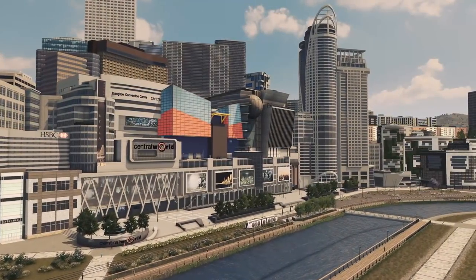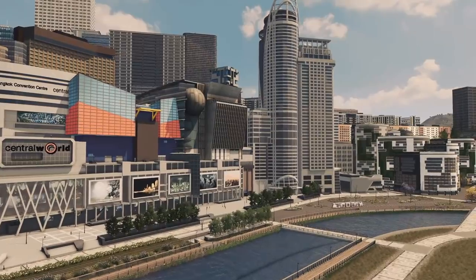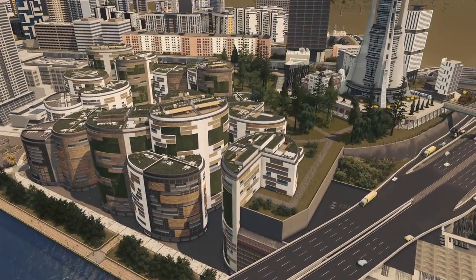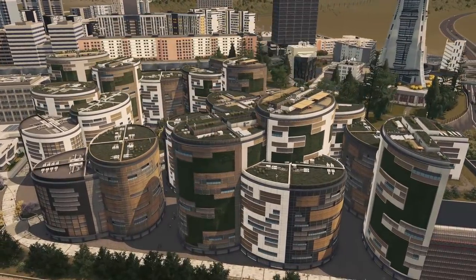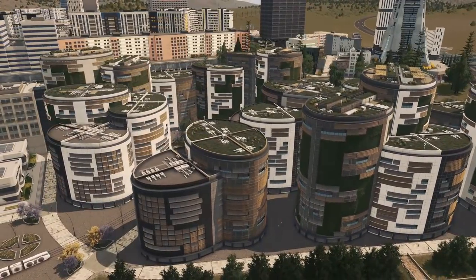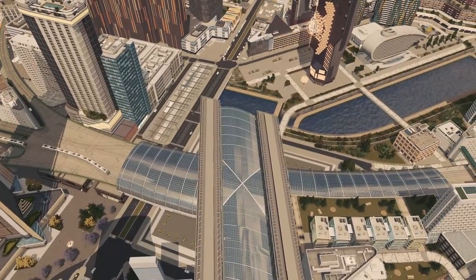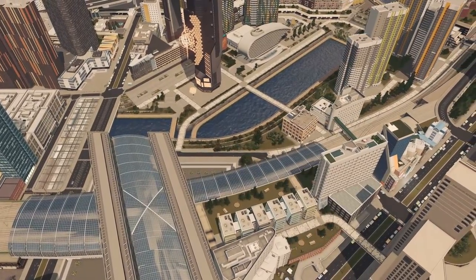Hello everyone, welcome back to the Aurelia City in Cities Skylines. Today we will continue building in the center of the city, right next to the main train station that we reworked last time. Two episodes back we started building the canal valley. On one side of it we built the commercial block, and we also did a residential block using the round green cities buildings which turned out looking really, really good. Today we will complete the valley on all sides. We are going to do some more residential buildings on multiple levels and a tiny waterfall. So let's go.